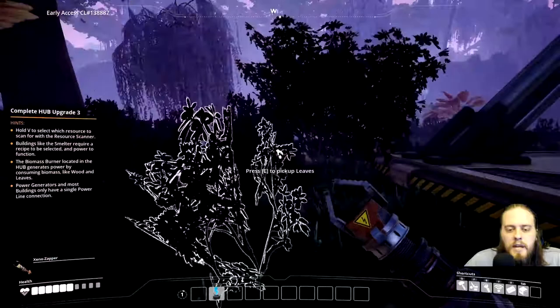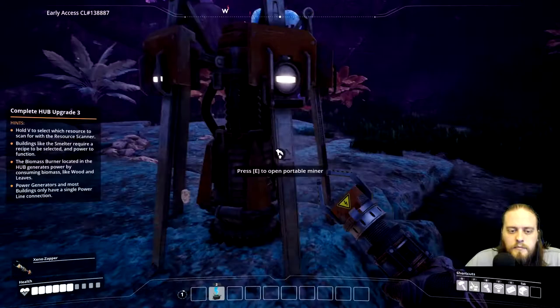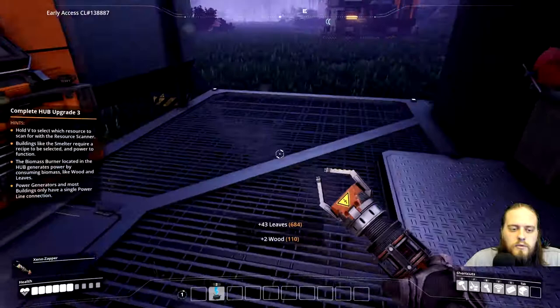The downside right now is I have to manually pick up the ore and take it there, but I think the next hub upgrade will fix that. Just emptying the copper so I can keep getting more. What do we need for the hub upgrade? We need 20 wire and 20 of pretty much everything.